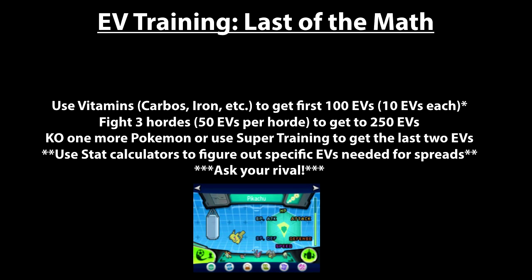What's the quickest way to EV train a Pokemon? The absolute fastest way is to purchase vitamins such as Carbos, Iron, and Calcium. You can get all these from the Lilycove department store on the third floor, or on special sale days for a discounted price. I recommend using Bargain Power when shopping for those because they can get expensive — I also have a tutorial up for making money if you need it. You can use 10 vitamins — each gives you 10 EVs toward a stat — to get the first 100 EVs.